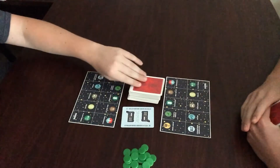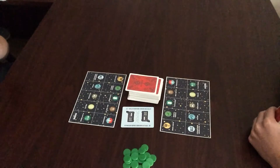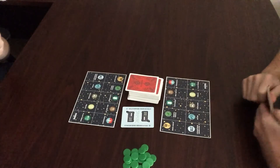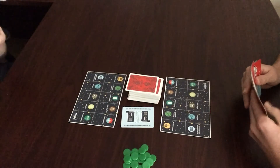Now, since I dealt, the other player will go first. He drew a card and now he will check if he has any melds or possibly any canastas.